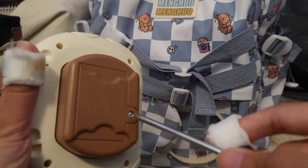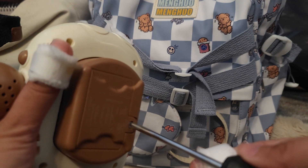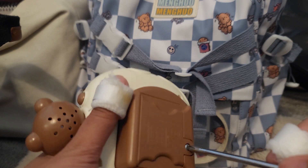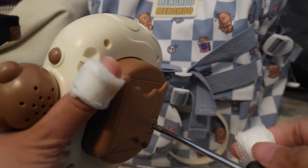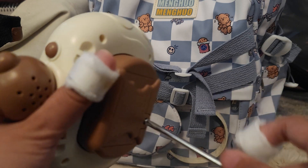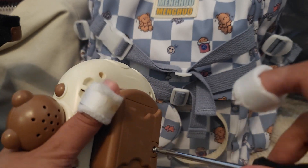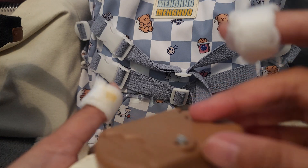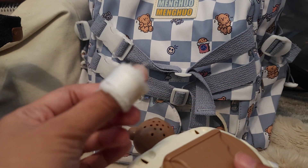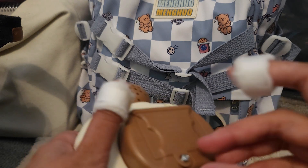Also, don't mind the color on my gauze — I feel like some of you might be questioning what that is. I got a cuticle infection, and that's just healing fluid being soaked up by the gauze. I flipped it around so I don't have to change it anytime soon — it's just a copious amount of healing fluid, that's what that yellow stuff is.